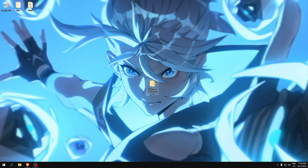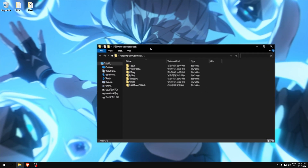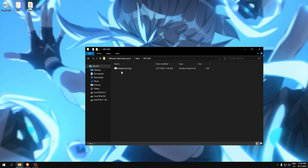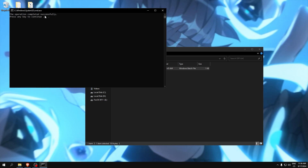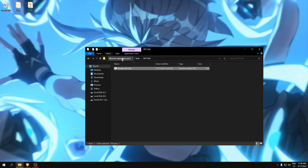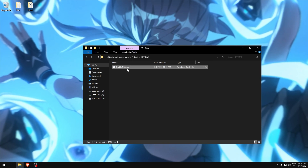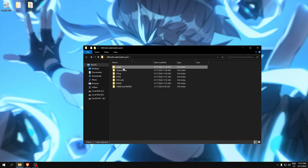Open the Ultimate Optimization Pack and you can see a start folder. Run it as administrator via UAC. You can see the operation completed — click Enter and it means it's applied. Without this step we can't use any tweaks from this folder.